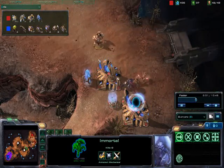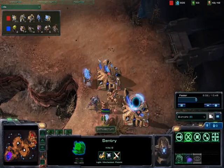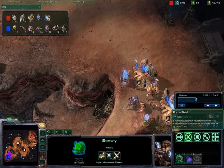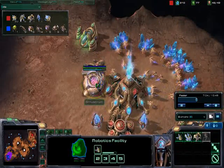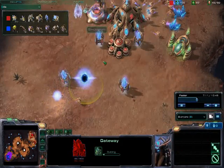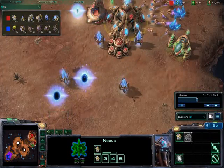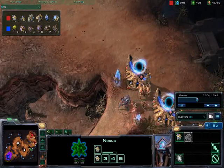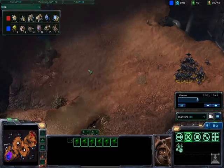Sometimes it's good to go for that early observer, but I took a chance and went for my immortal because it's so good against roaches. I'm warping in some additional troops — stalker, sentry — really good with the force field ability, although I don't micro it very much. I just saw that I watched the supply block for a short time there, but luckily it didn't last too long and I got my pylons up. Let's look at my opponent's base — yeah, roaches, that's what I thought.